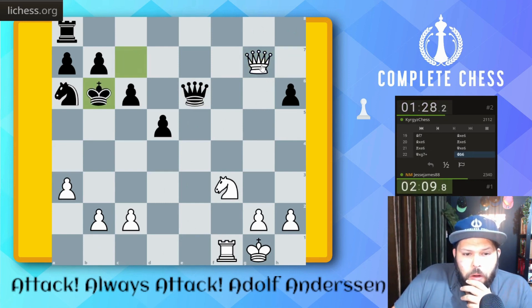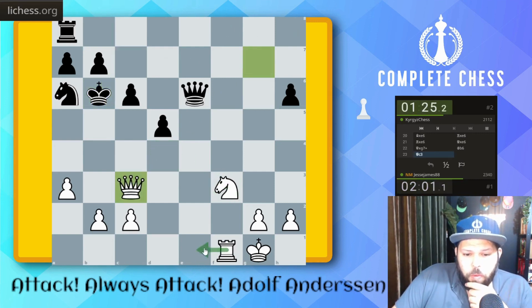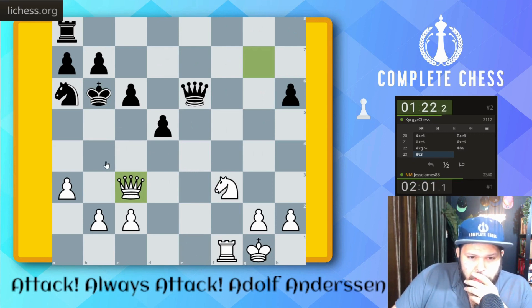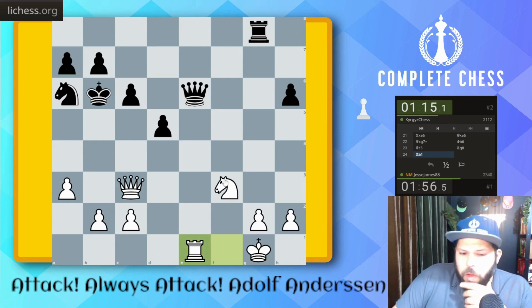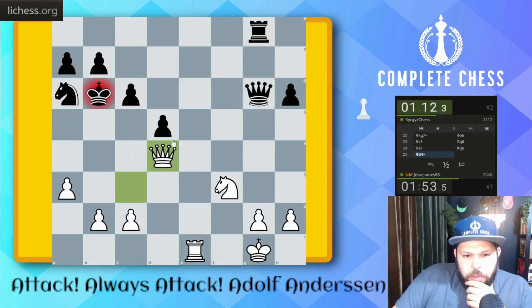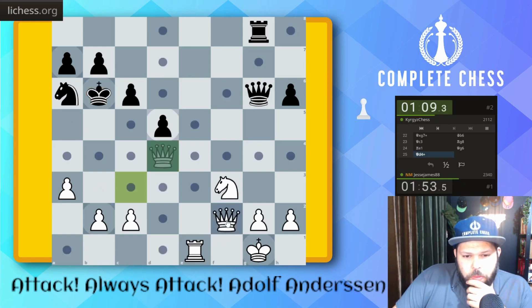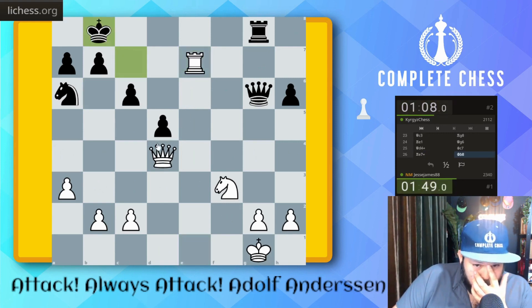b4. Let's go queen here. Knight d4, rook e1. No threats — my queen is defending over here. That's a threat, let's go queen check. Queen f2. Rook check. Queen f2.